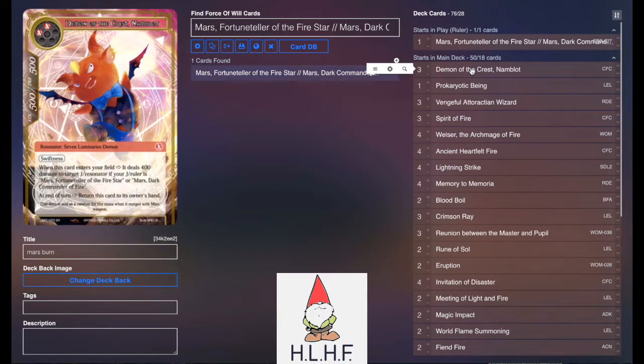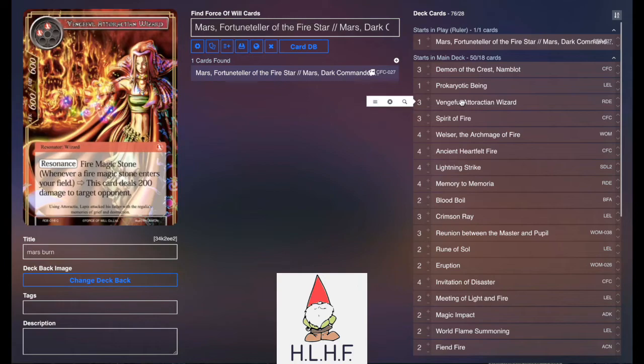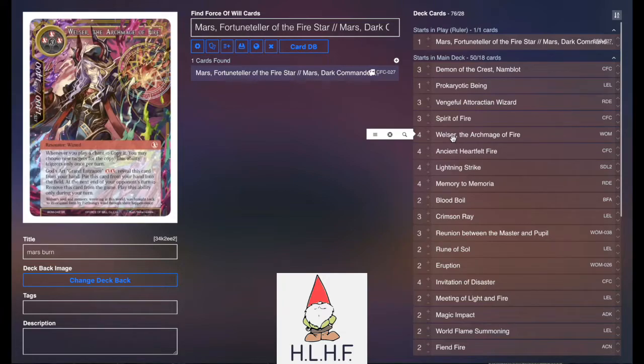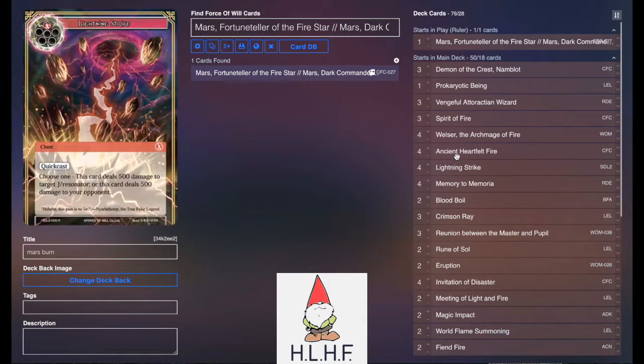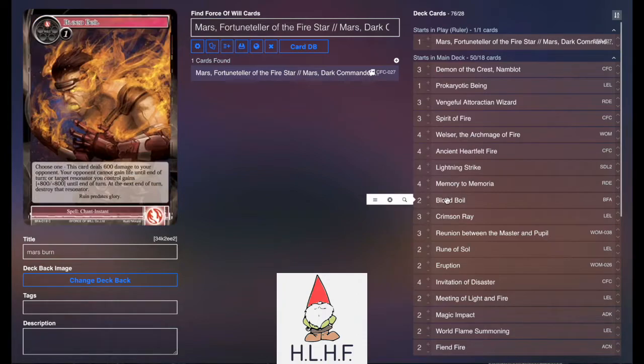Going into the main deck: 3 Namblots to gain the extra counters as well as having a 2-drop with Swiftness that can keep saving itself. Prokaryotic Being to make use of all the spells we're casting to kill stuff. Vengeful Adorakti Wizard — this is like stagnant burn, it's a 2-drop 6/6, but from then on every time you call a stone you're probably going to deal 200 damage to your opponent. Spirit of Fire to pump up all the damage your Fire Chants are dealing. 4 Welsers so you can start doing some clones of your Fire Chants. Ancient Heartfelt Fire to gain mana counters. Lightning Strike for burn. Memory to Memoria for burn. Blood Boil for more burn damage as well as potentially getting one of your Resonators super high to close the game, while also preventing life gain.